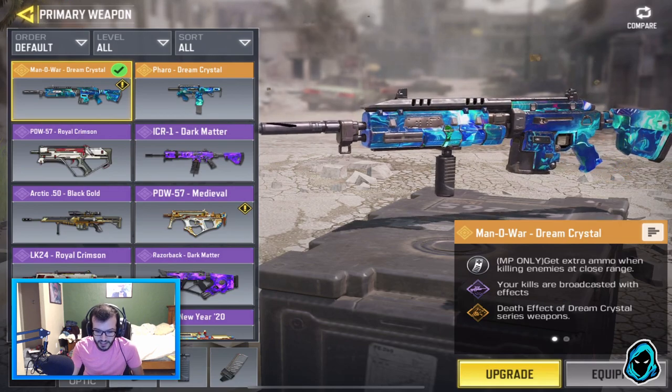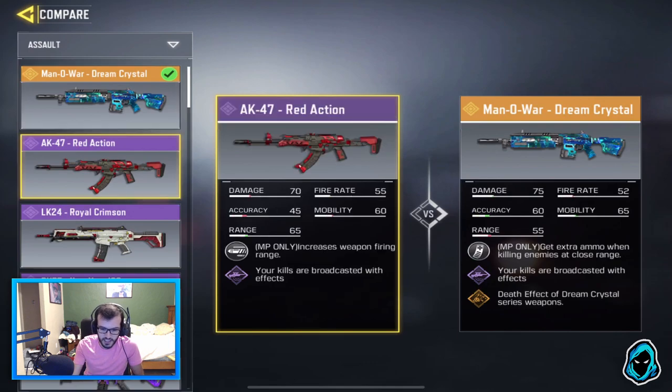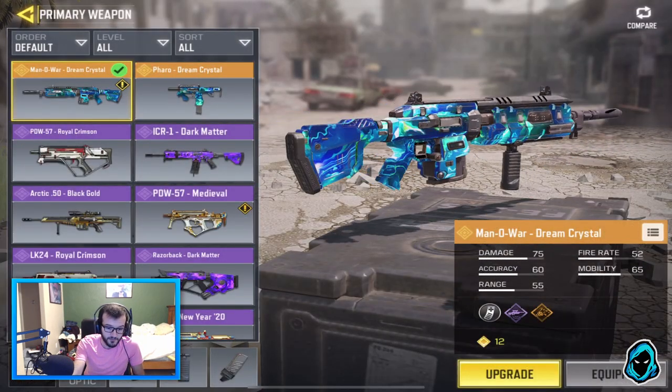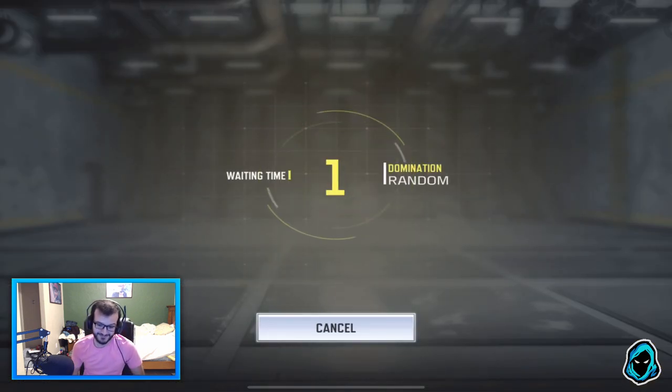This is the Manowar — you get extra ammo from killing enemies at close range, and it has the same kill effect as the Pharaoh. You can compare it to the AK or the LK if you have those. I played a game with it already and it's freaking OP. That's all I'm gonna say — I'll see you guys in the game.